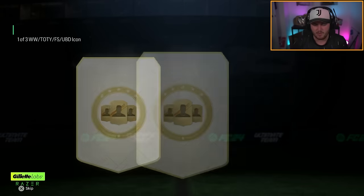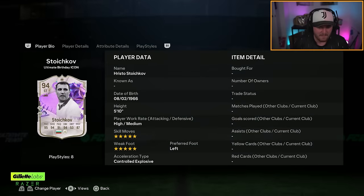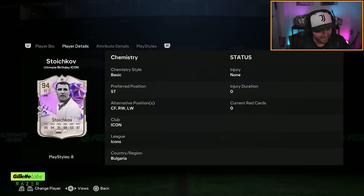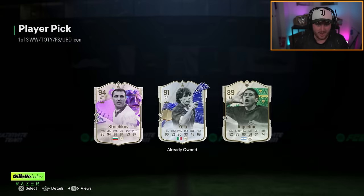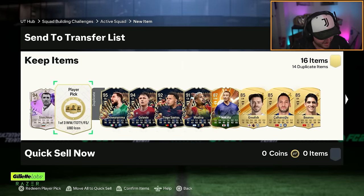Let's open up both of mine and see what we get. First one is going to be... oh my word. Are you joking? In the very first one, we have gone and got ourselves a Stoichkov. He's two and a half million coins. Five star, five star. What a card. I'm going to try him, I'm going to put him in the team. What a start!